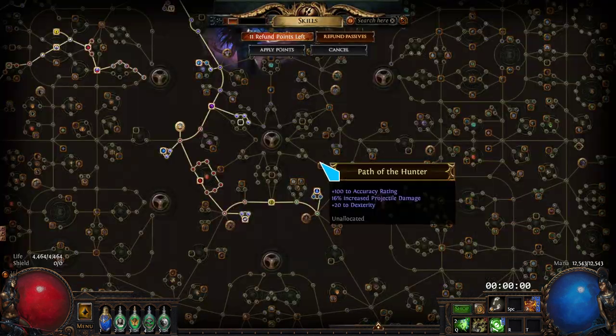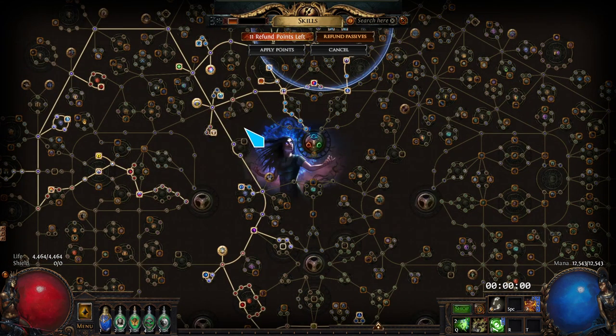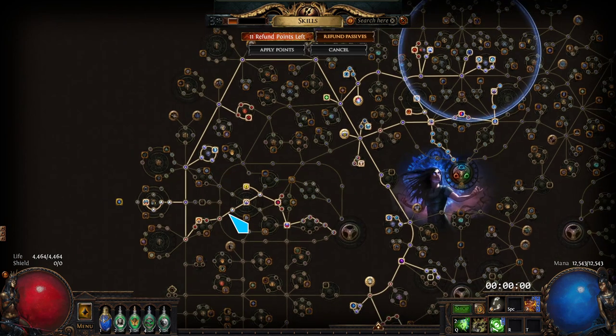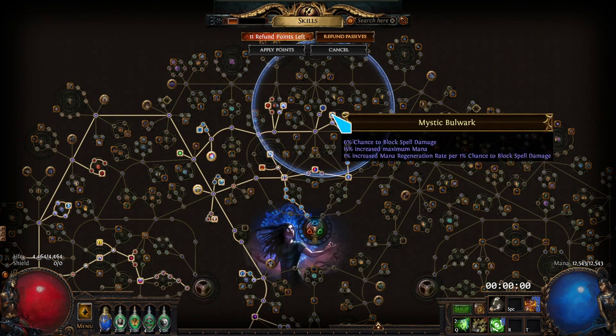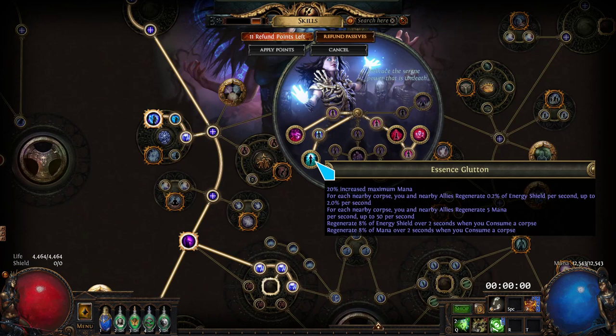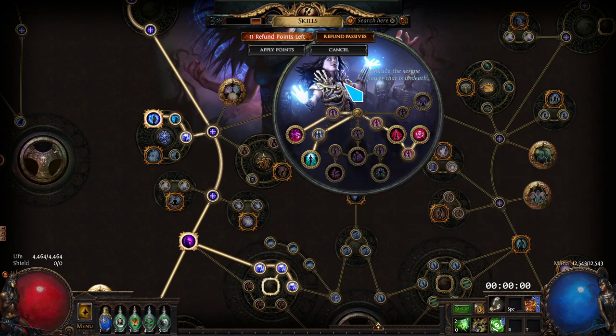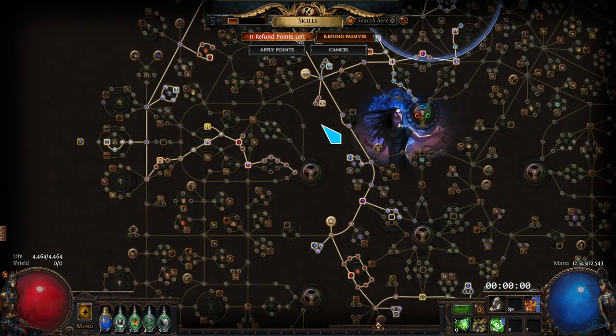Going over the tree first — mostly just mana and life, Agnostic obviously very important, Mind Over Matter very important. We get as much mana regeneration rate as we can, because the main point of this build is the Essence Glutton. At the very bottom it says 'regenerate 8% of mana over 2 seconds when you consume a corpse.' So as long as every two seconds you're consuming a corpse, you get 4% base mana regen, plus 1% from Arcane Surge, giving you 5% base, and then we scale that with all the mana regen on the tree.